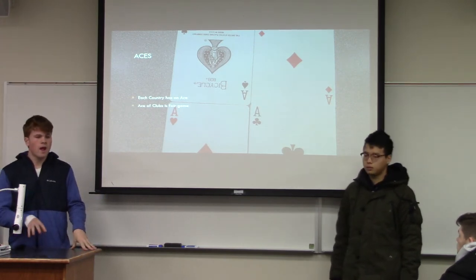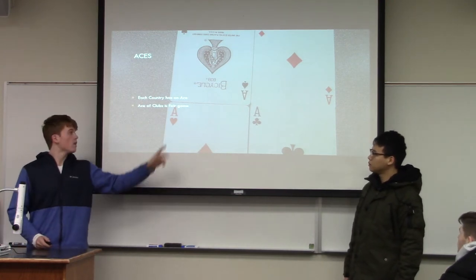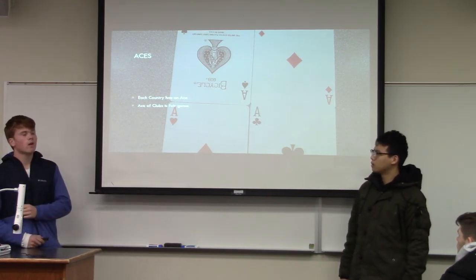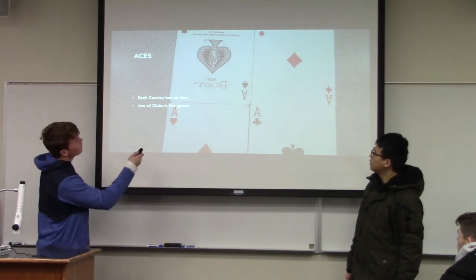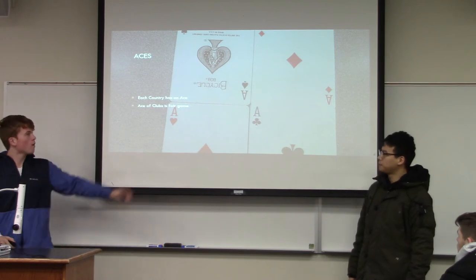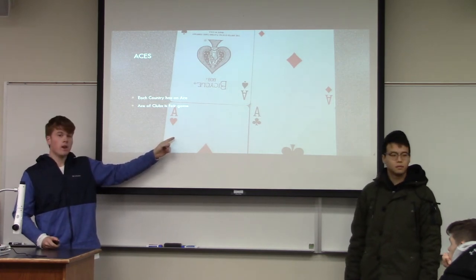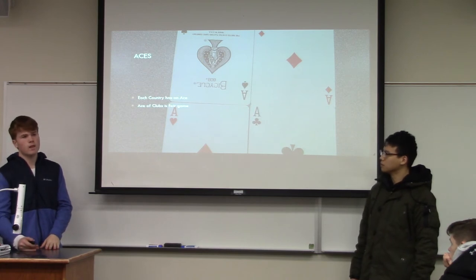Each kingdom was going to have its own ace. Since the ace is the highest card in the game, let's say the suit is hearts — if you have the ace of hearts, you physically cannot be beaten that round. It's kind of a dominating strategy, but it comes in the same poker deck. So we decided that the ace of hearts is Britain, ace of diamonds is France, and ace of spades is Spain. And if Britain wins a round with the ace of hearts, they get to move forward two spaces. The leftover ace of clubs is free game — anybody who wins a round with it can also move forward two spaces.